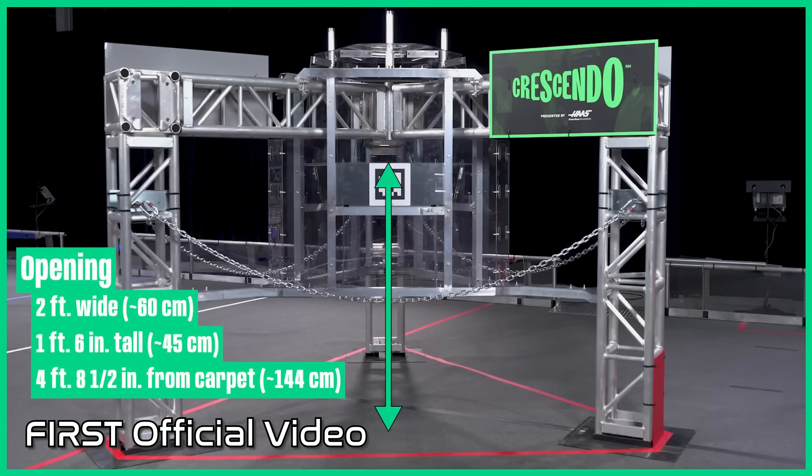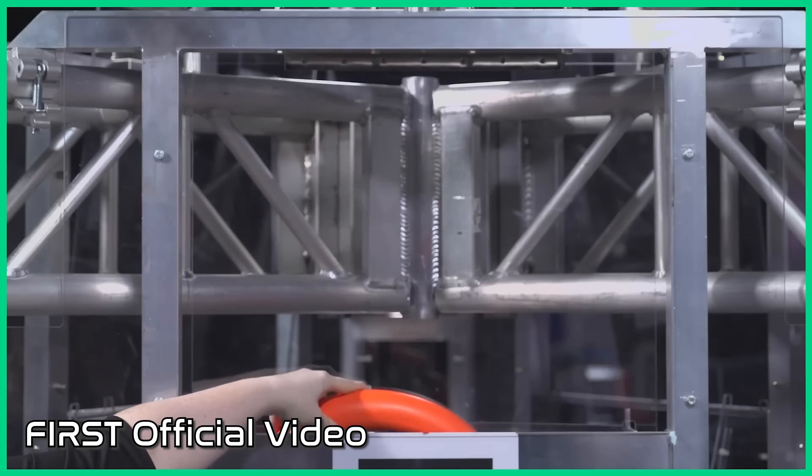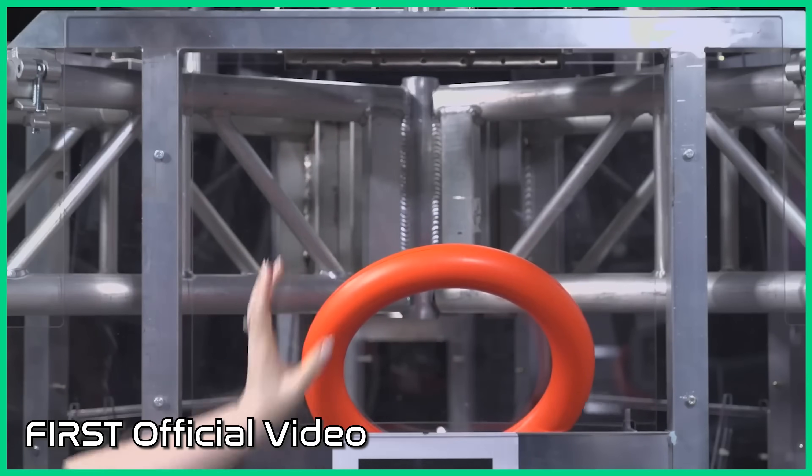The trap flap is the next way to try to score in Crescendo. The trap flap is four feet, eight and a half inches off the ground, and it is going to require a completely different mechanism to score in it. You're not going to be able to shoot into it because it requires pushing the note into the trap, and the flap could get stuck as you drop it in. It has to be completely into the trap to be scored, so that requires lifting up and being able to push in and drop the note down into the trap.